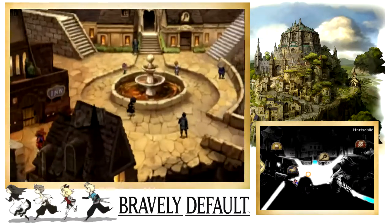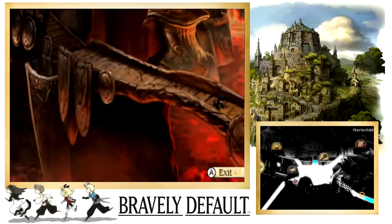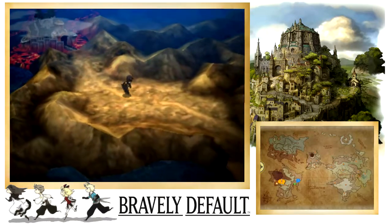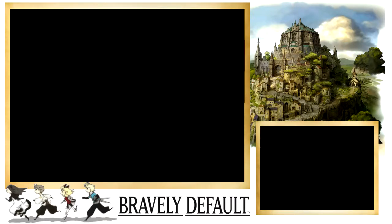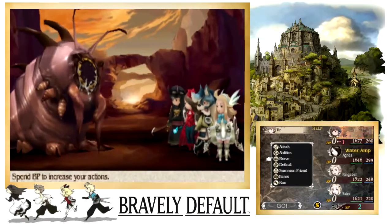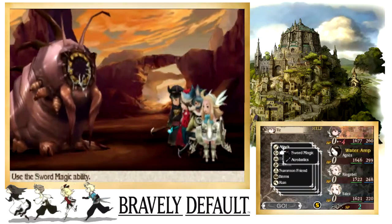Hey there guys, and welcome back to Bravely Default. So in the last episode we managed to recover the toxin from the ruins, and we need to go drop it off at HQ. Carrying it around makes me uneasy. In between episodes I did some leveling up — we are now at level 36, up from level 35. It is now a Valkyrie, and I've been trying to find some way to optimize the Valkyrie class without much luck.